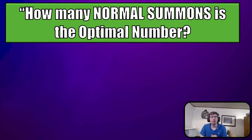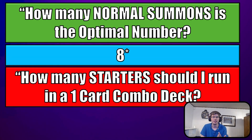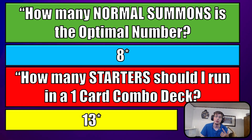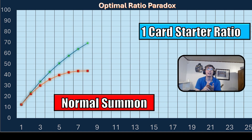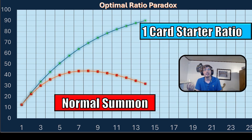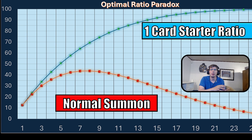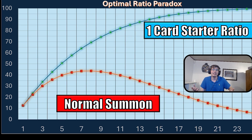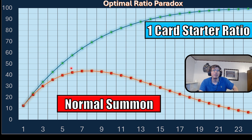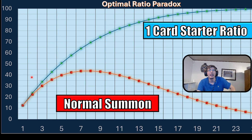Starting off simple: how many normal summons is the optimal number? Do you guys know that it is 8 normal summons? You don't want to run more than 8 normal summons. Now, there's an asterisk there, and I'm going to go over that very soon. Looking at the graph, the optimal number of normal summons before it starts going down — 8 is actually the most percentage you'll get in consistency.